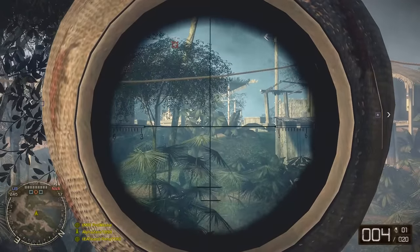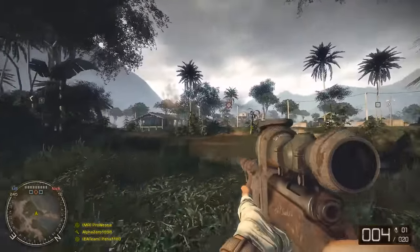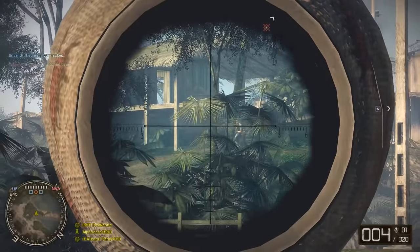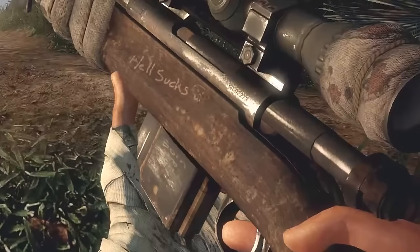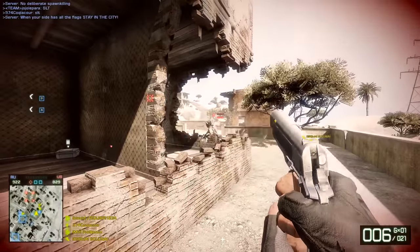It's the only bolt-action rifle you could pick in the expansion, so its usage was always very high. But it had a couple of unique features — on the side of the weapon, as was common back in the Vietnam War, the words 'Hell Sucks' were engraved into the left side, and if you look very closely, the words 'Born to Kill' are engraved on the left side of the magazine, which is possibly a reference to the movie Full Metal Jacket.